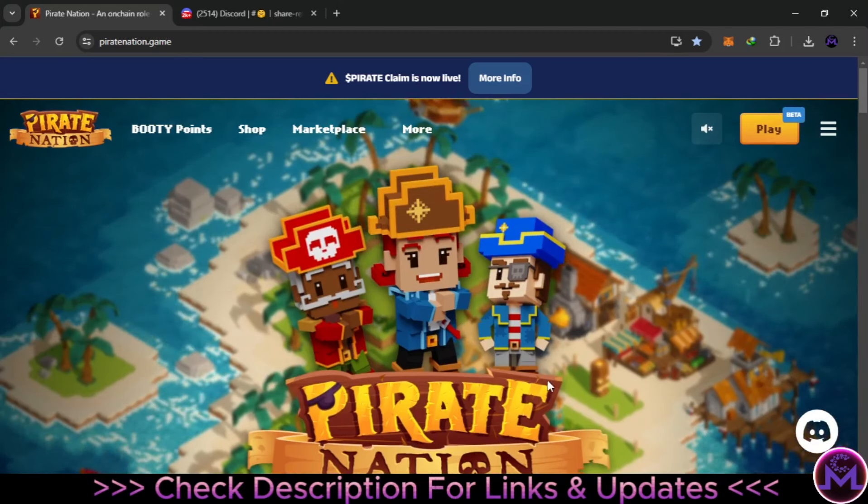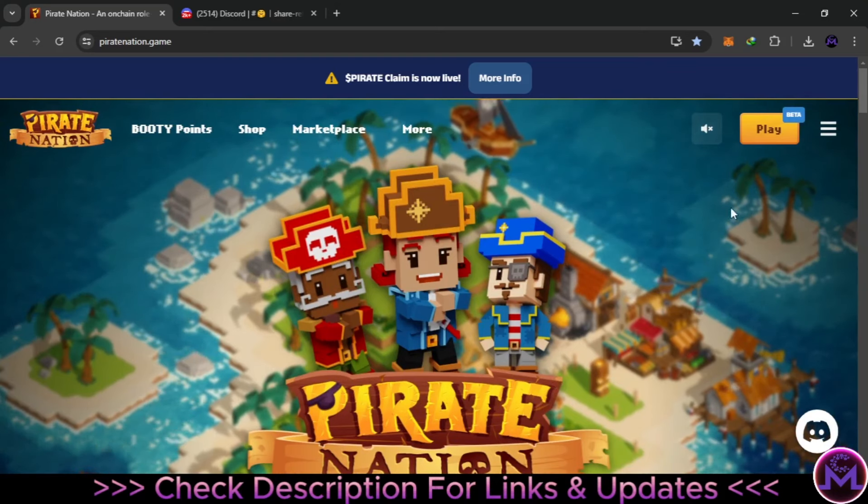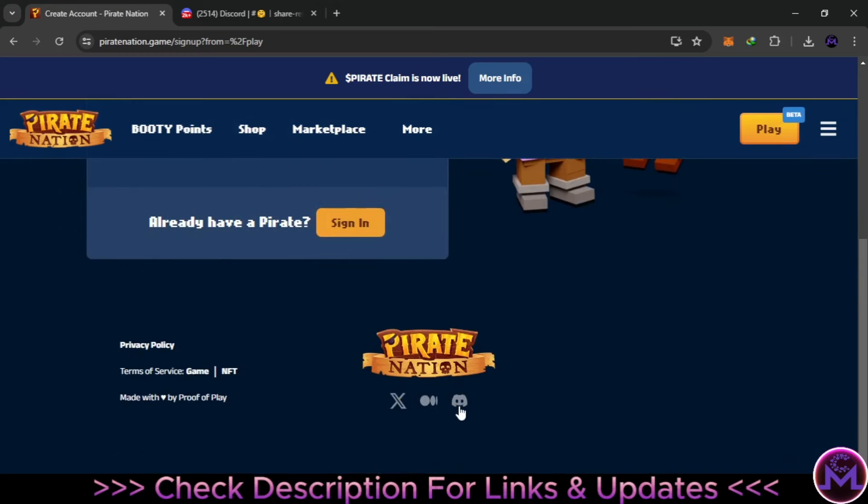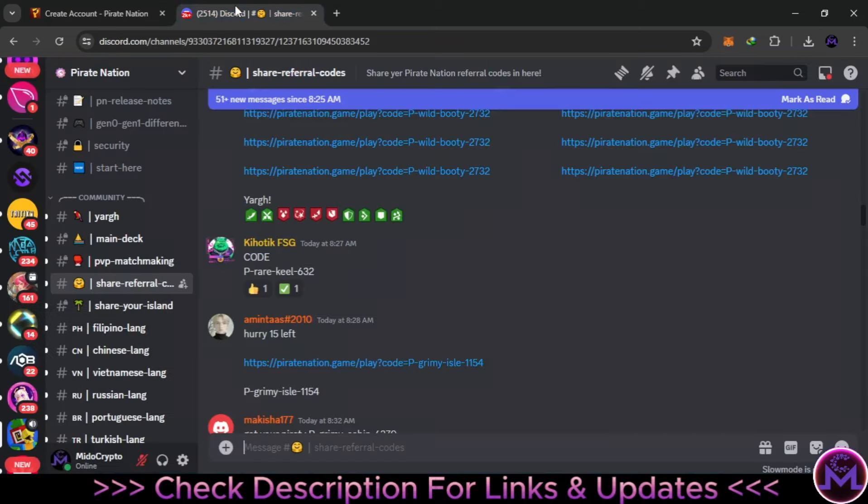I'll leave a link in the description — when you click on it, go to the site and click Play. They will ask you for an early access code; without this code you can't create an official web account. You need this code — where can you get it? It's easy: scroll down and you can get the code from there. You click and jump to this area, verify the login, and go to Share Referral Codes.